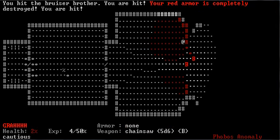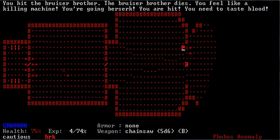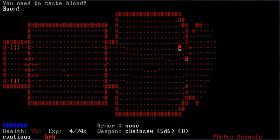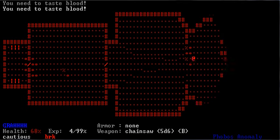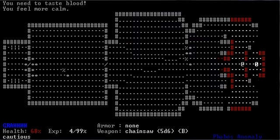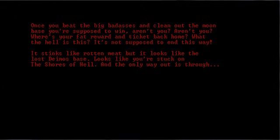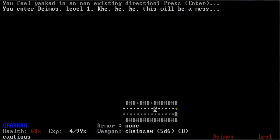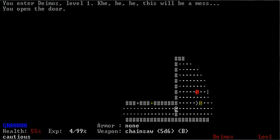Here we're up against considerably bigger enemies — the Bruiser Brothers. And he's probably dead. 2%! We're good. 2% is good enough. I got Berserk on one of them, so let's go deal with the other one. The Bruiser Brother dies. This game is divided into three separate dungeons, each of eight levels, each with a boss at the end. So there was the first dungeon and the first boss, which I took out with melee weapons. The chainsaw does a hell of a lot more damage than any other weapon you can find at this point.